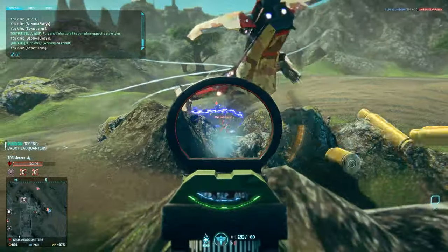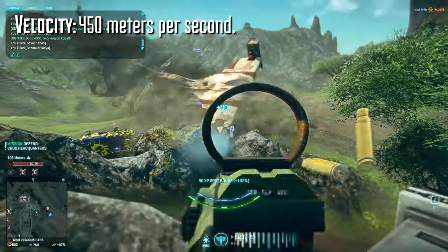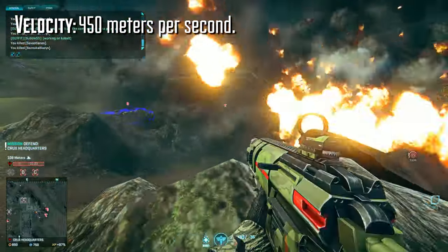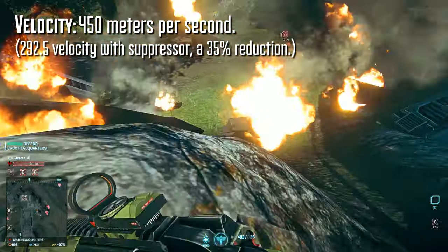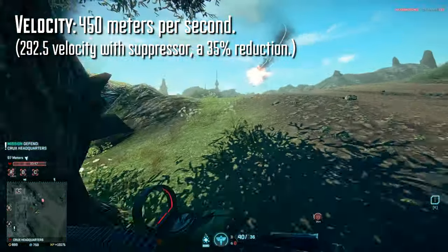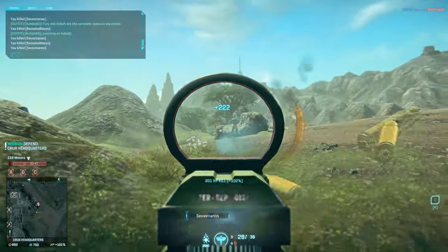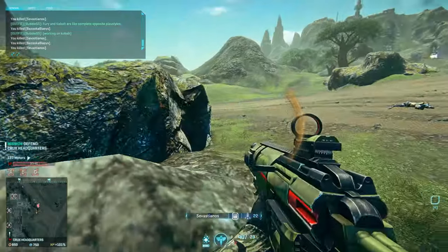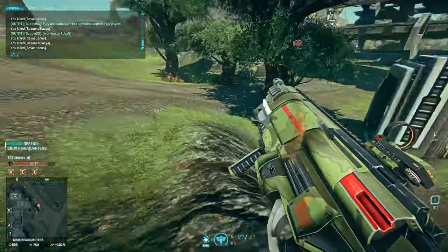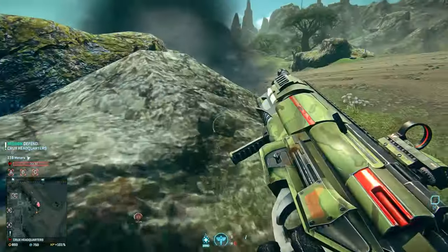The Lynx's projectile velocity is understandably lacking at 450 meters per second, and this is pretty slow. If you decide to slap a standard suppressor on it as well, that projectile velocity is going to drop by another 35%, bringing your bullet velocity to around 290-ish meters per second. Lower projectile velocities means that enemies can literally avoid shots, and you'll generally have a tougher time leading moving targets. Couple that with your lower damage profile and a sizable drop-off, and you have a weapon that really needs to operate within about 30 meters in order to be competitive.